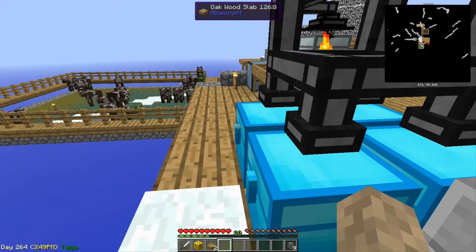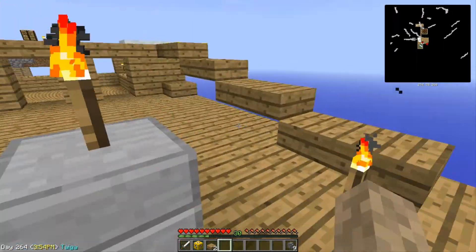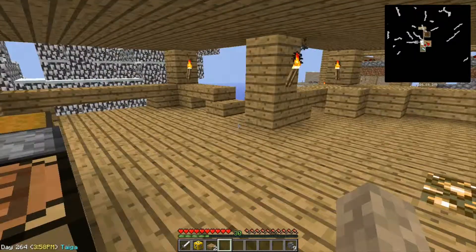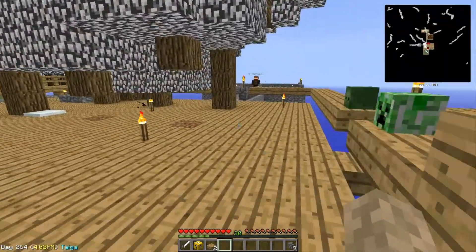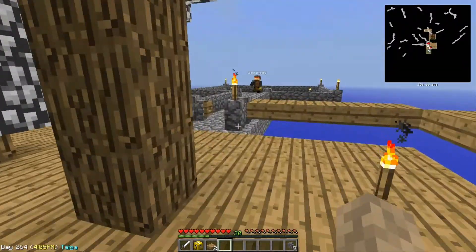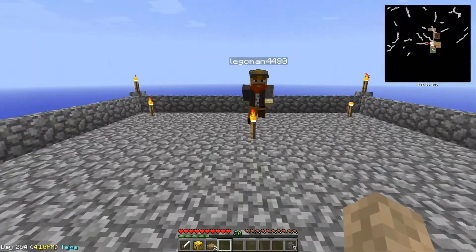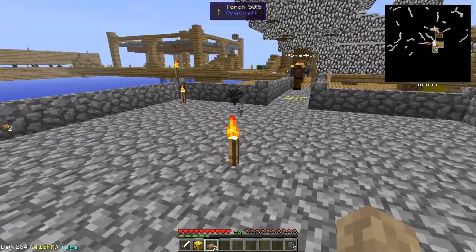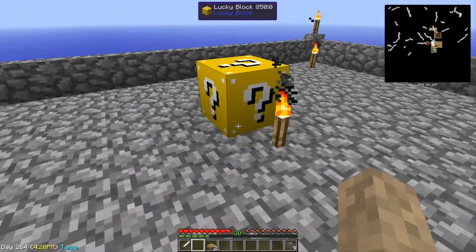We want to go place the lucky block. Let's do lucky blocks — I made two lucky blocks, one for him, one for me. We got really bad spawn last time — horse armor — that was more like a crappy block. Do we want to put it in the back corner? Not the complete back, just near the back, probably two blocks away, just right in the back of this torch. You go first. Alright, lucky block placed.